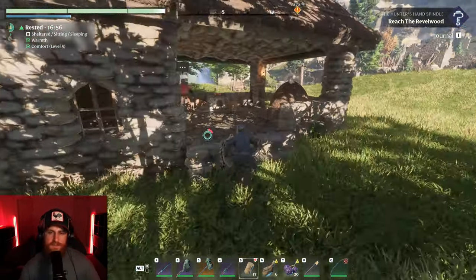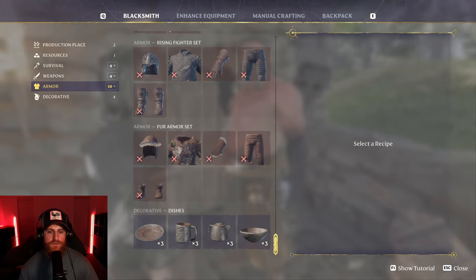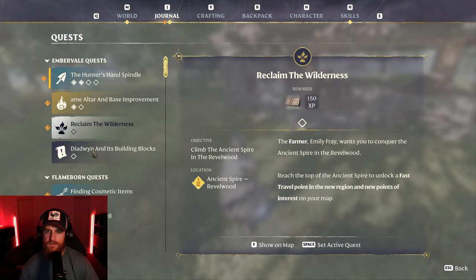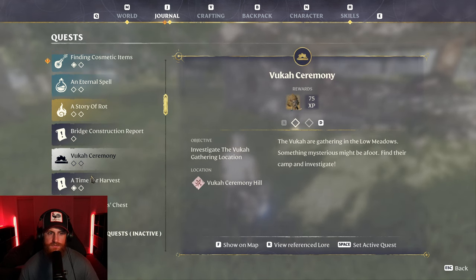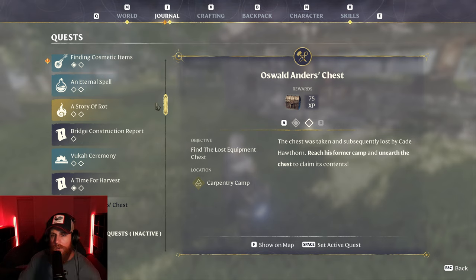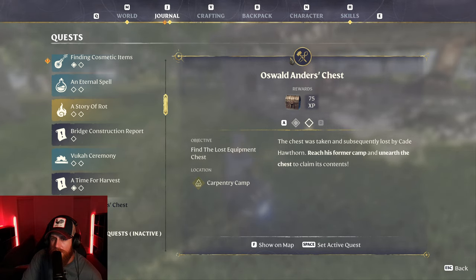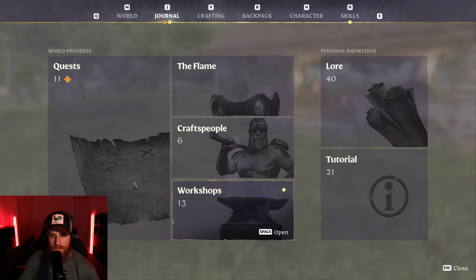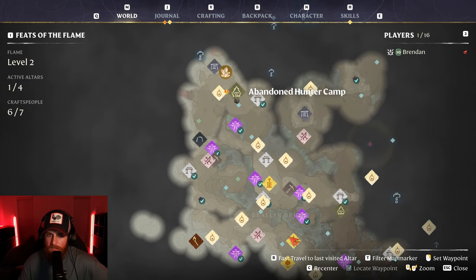That's a good haul. Why doesn't the blacksmith have anything new — do I have a quest for him that I just haven't done? Everyone else has unlocked cool armor but he doesn't have anything new for me, and I've looted copper and stuff. Oh, that's him — Oswald. Yeah, so I do actually have a quest for him. I don't know why it wants me to go back to the abandoned hunters camp.